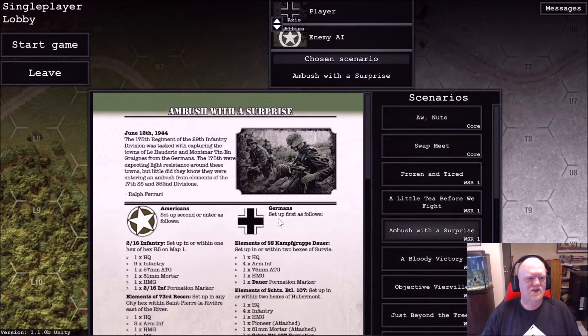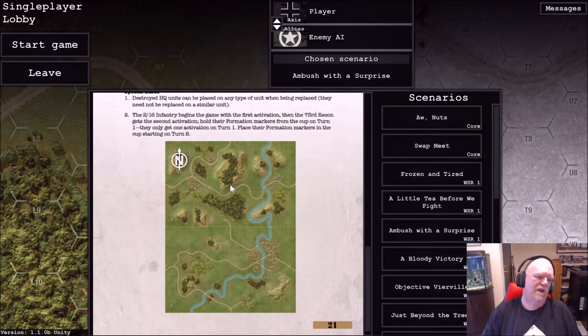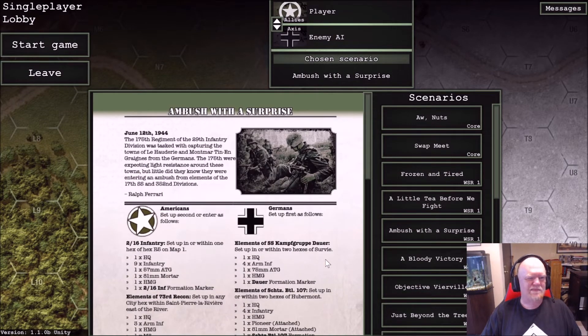One of the things I love about this is that it shows you the map beforehand. So many games tell you what the scenario is but don't show you the map. Sometimes I just want to see if it's a small map or a big map before loading all the way in. We're going to play as the Allies because allies on the attack is usually the best way to go — the AI sometimes doesn't perform well on the attack.